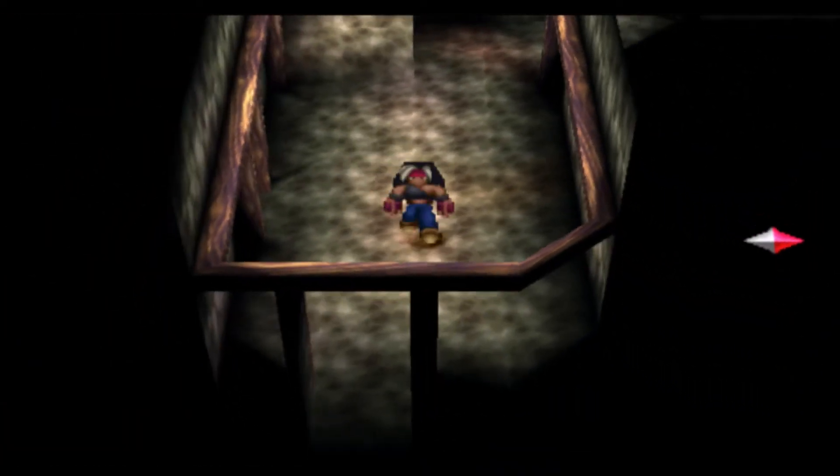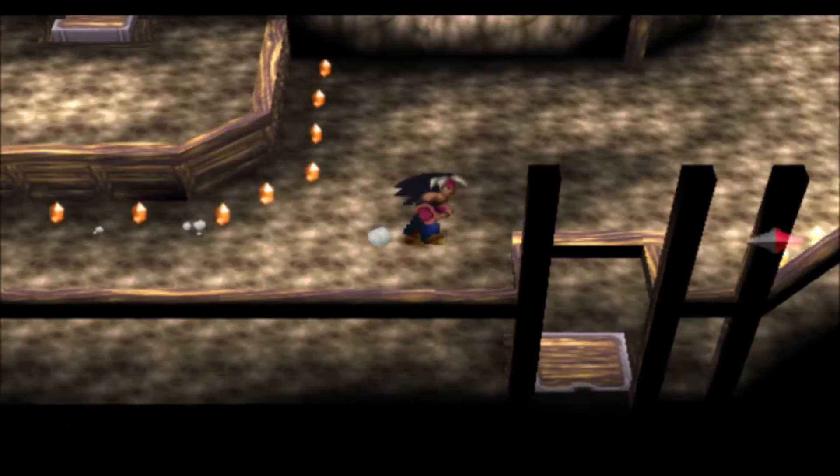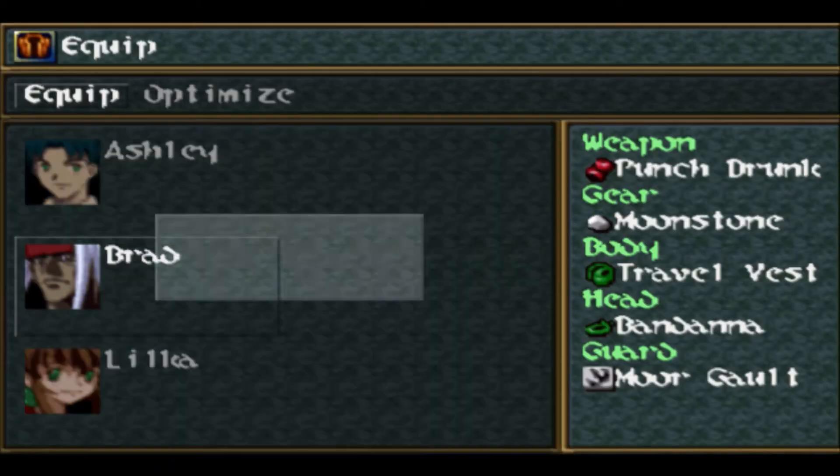Let's continue on our way. That way's a dead end, so just head over here inside this little door, and then continue on around. Over here we get some treasure! Ooh, get a headgear. This is a nice piece of armor for Brad.